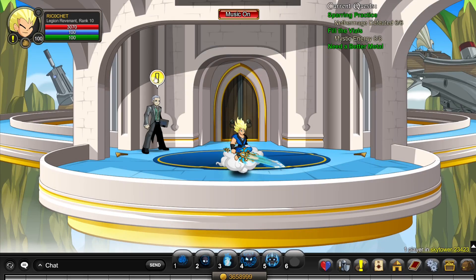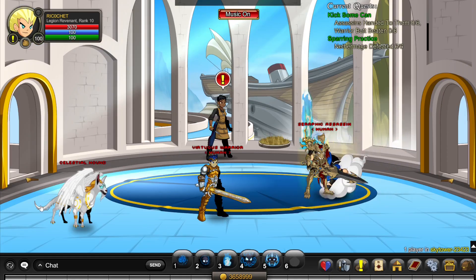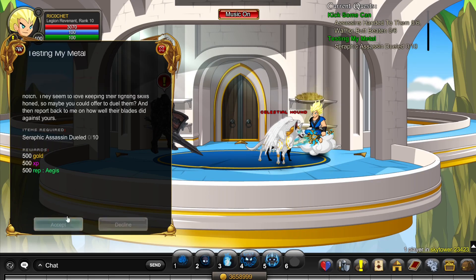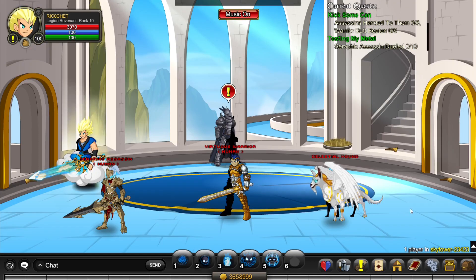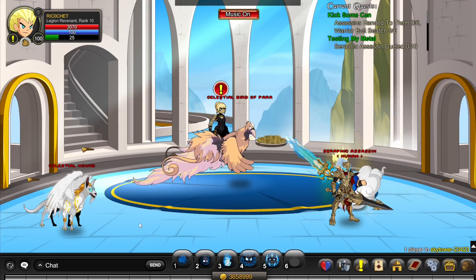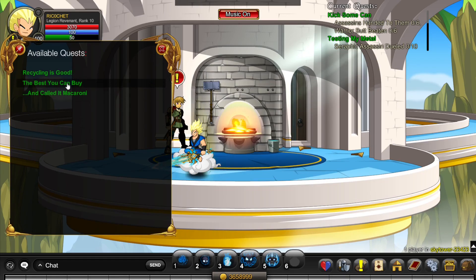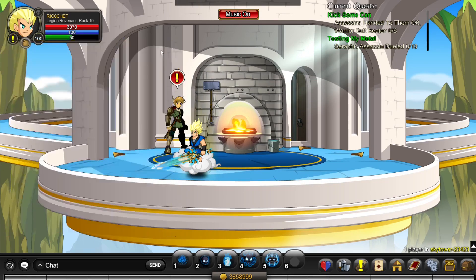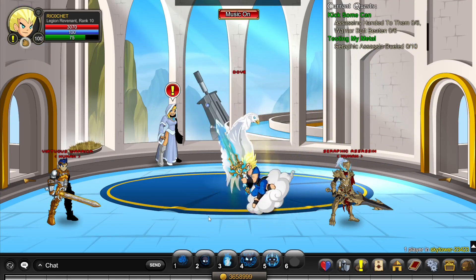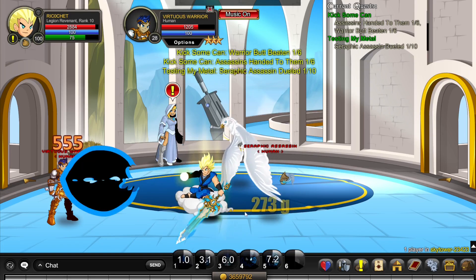To get rank 10 Eegis, accept 'Kick Some Can' from the NPC, then go to another NPC and accept 'Testing My Metal,' then go to another NPC and accept 'The Best You Can Buy.' Then just farm the monsters in this room until you can turn in your quests.